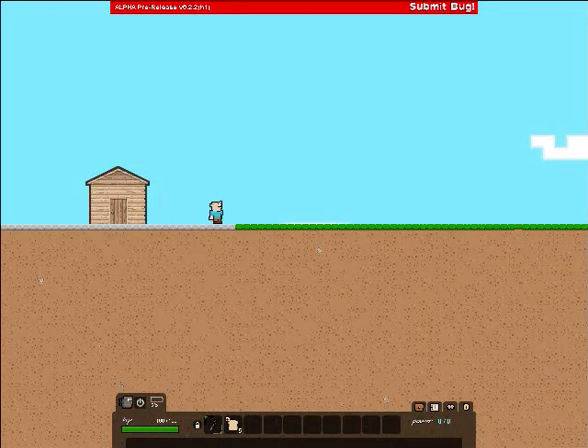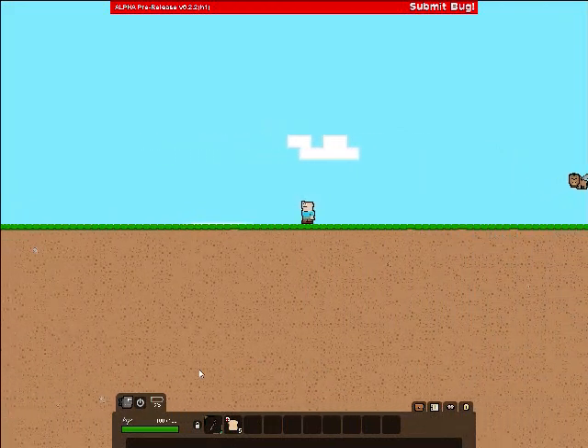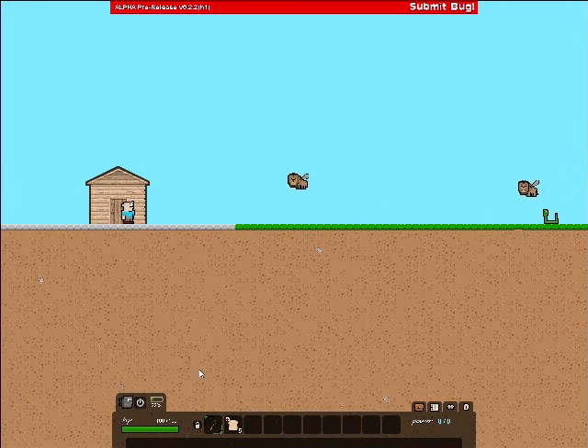And I died. My suggestion is to nerf fall damage, or make a parachute, or something — just something that makes you fall slower. I'm gonna end my first let's play here until I finally get some items and I can finally start doing something useful instead of dying. See ya!